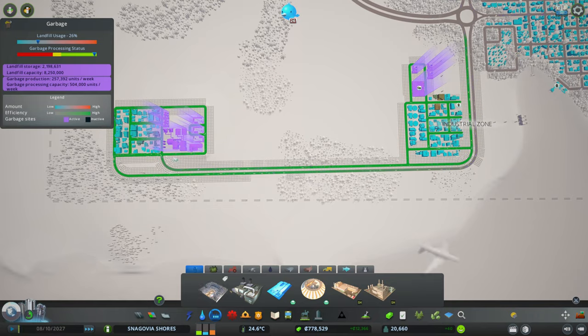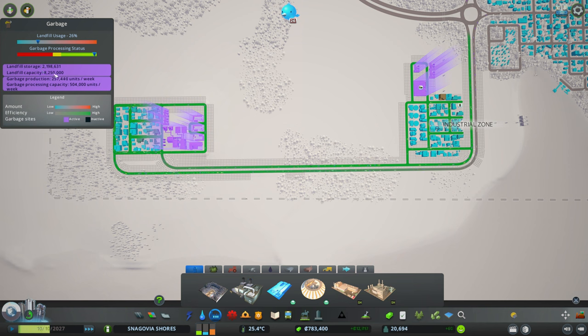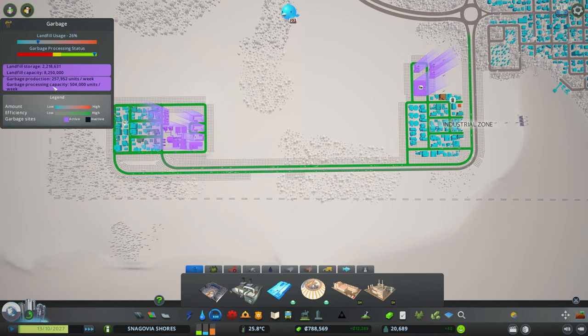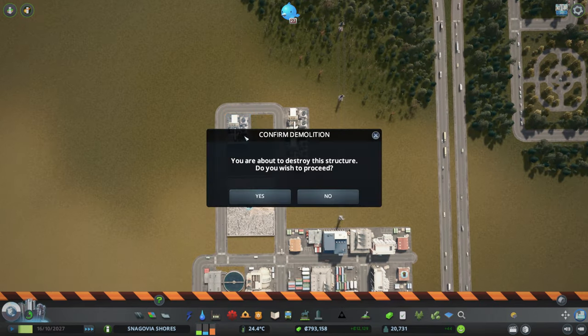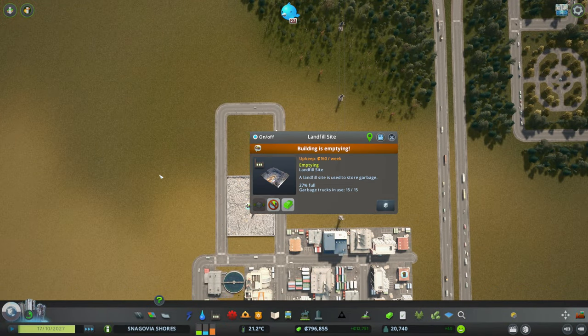Also, what I want to check is the garbage status — it's pretty good now. Landfill storage, we have a big one because of this new building, so the garbage is really good and the processing capacity is also very good.